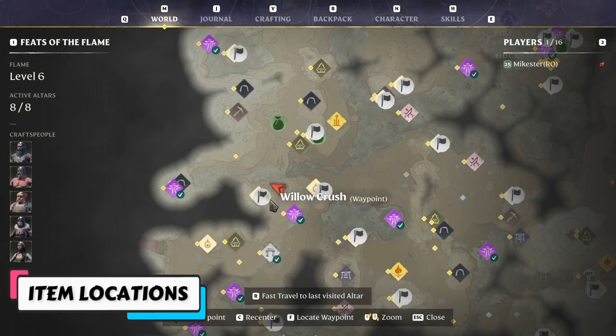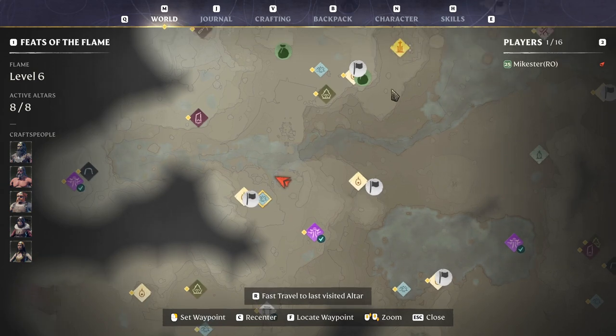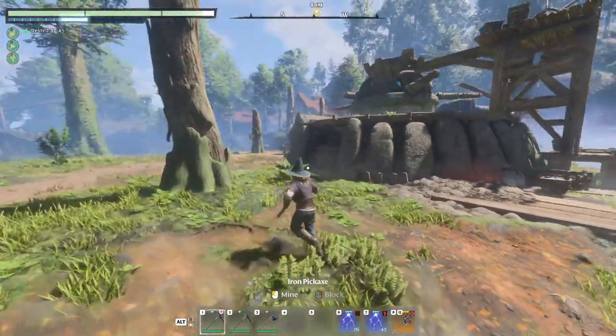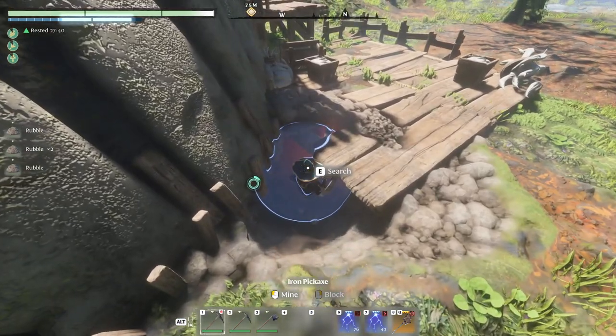The Ring of Rapacity can be found very early in the west of the map, in Willow Crush, which is southwest of the Revelwood Ancient Spire. Just fly to this town and you will see some rubble near the mill — dig it and you will find the ring on a corpse.